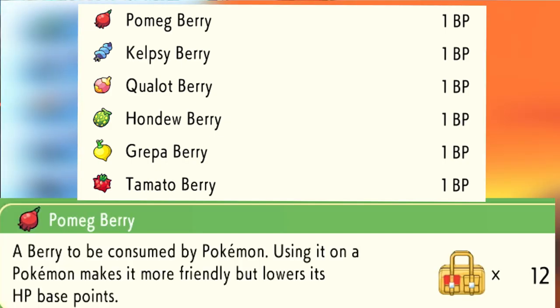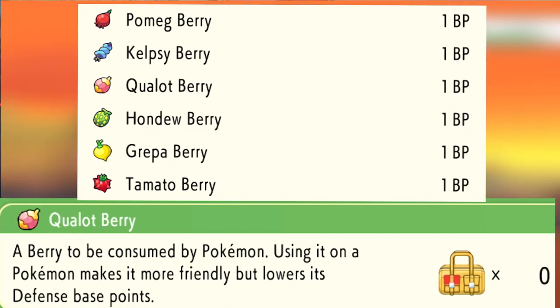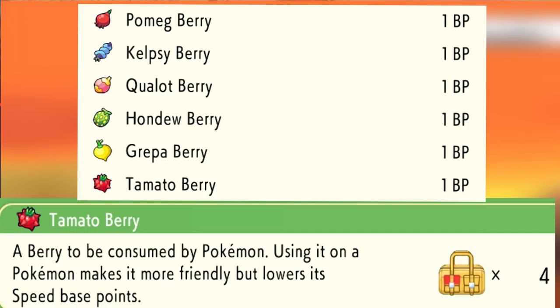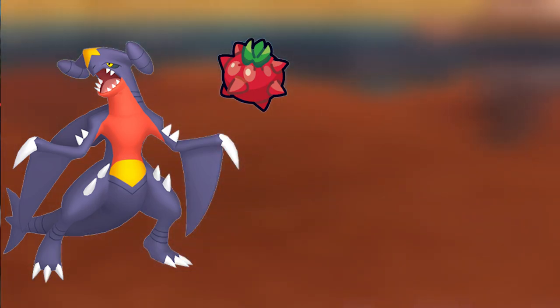The six berries you're going to use are: the Pomeg Berry, which lowers HP; the Kelpsy Berry, which lowers Attack; the Qualot Berry, which lowers Defense; the Hondew Berry, which lowers Special Attack; the Grepa Berry, which lowers Special Defense; and the Tamato Berry, which lowers Speed. When a Pokemon eats a berry, each one it consumes will lower EVs by 10 points.